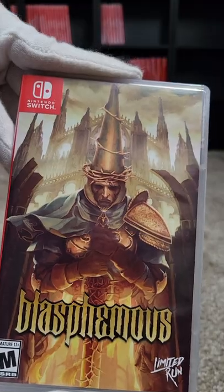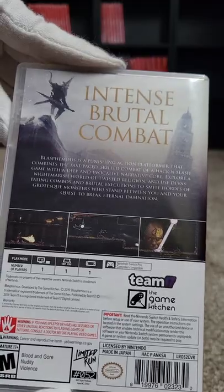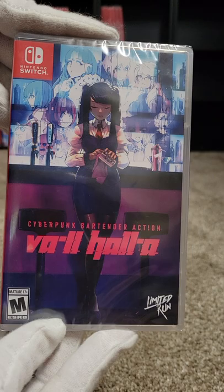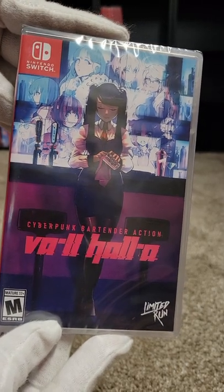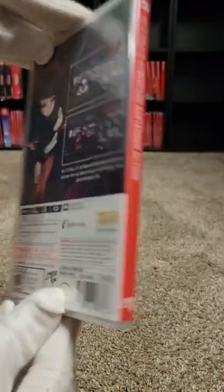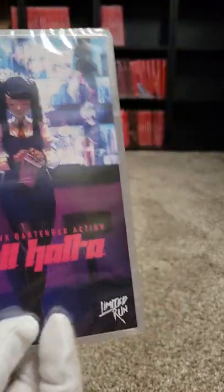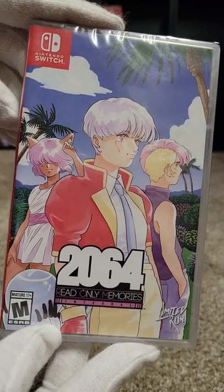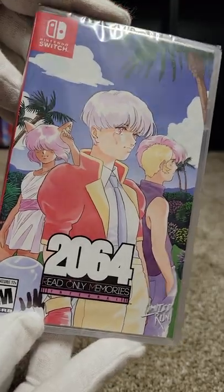Here we have Blasphemous at fifty-two — a Dark Souls 2D clone. Number fifty-three is VA-11 Hall-A: Cyberpunk Bartender Action. If you ever want to be a bartender in the future, this is your game. At fifty-four we have 2064: Read Only Memories Integral.